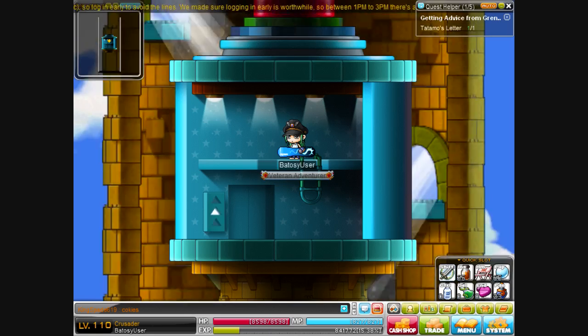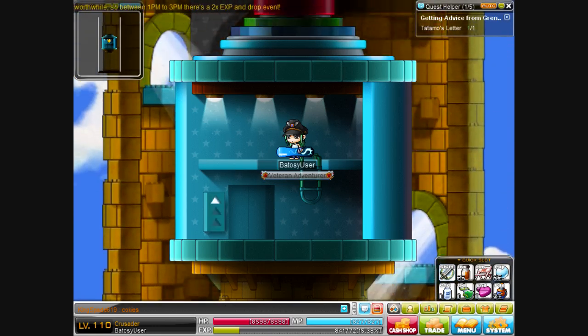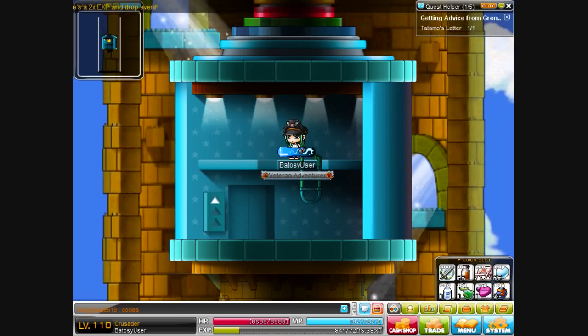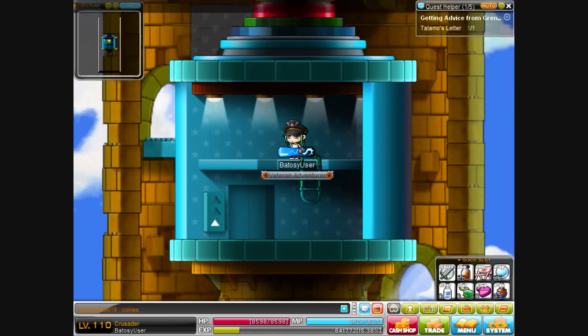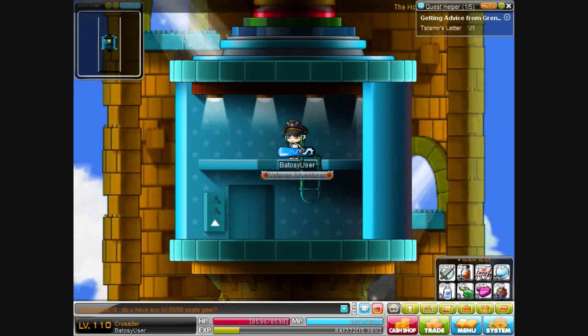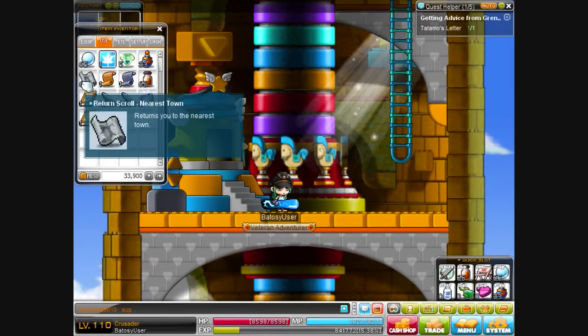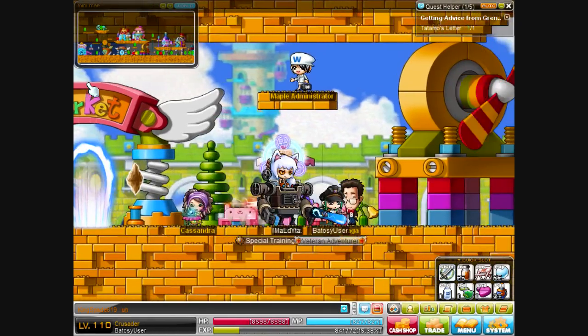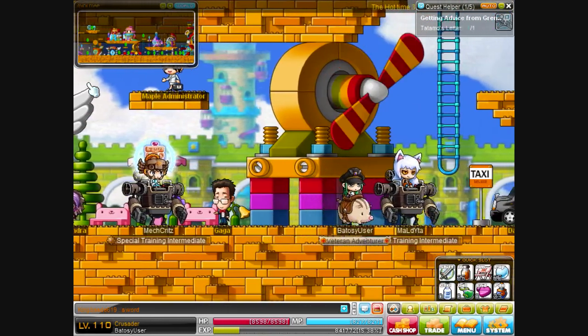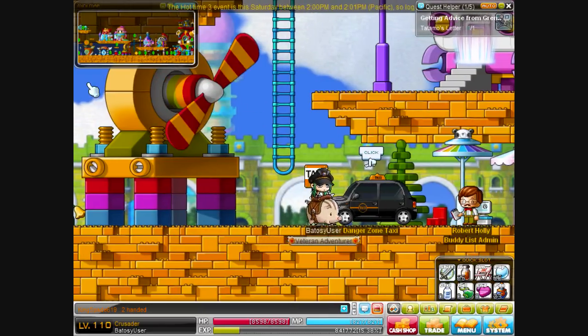This is the quickest way to go around the Maple world. There are some other towns like Masteria but those don't really have shortcuts. The Helios Tower elevator only takes about 20 seconds. Once you're in the tower, go immediately to your return scroll, use it, and you're in Ludibrium! You can do whatever you want from here. Thumbs up if you liked this, subscribe for more, and I hope you enjoyed — peace out!